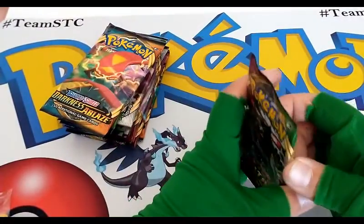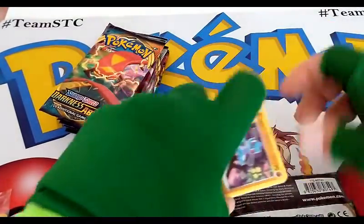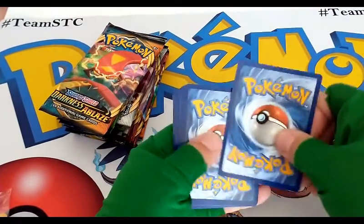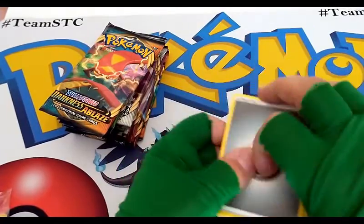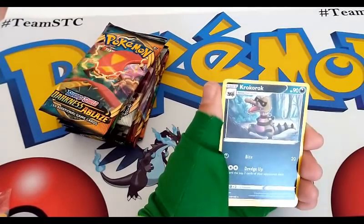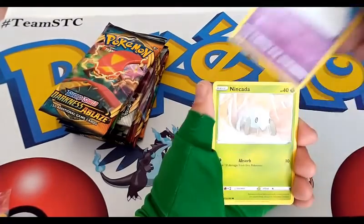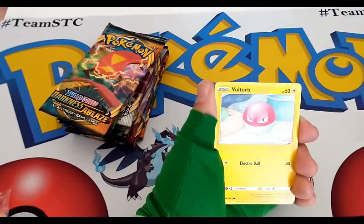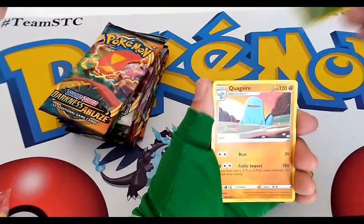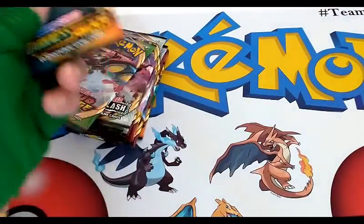Okay, we have a Vivid Voltage pack. Can we pull another big Pikachu on this channel? I did pull one in a previous video a little while back. Metal Energy, Trumbeak, Nessa, Cracaroc, Riolu, Comfey, Inkay, Voltorb, Rockruff, Seedot. Reverse common. And a regular rare of a Quagsire. Although it's just a regular rare, it's not one I pull all the time, so it's kind of cool.